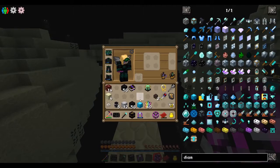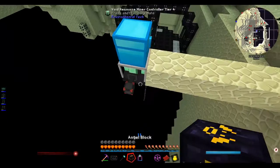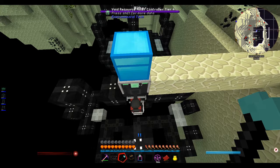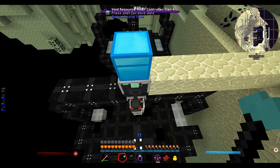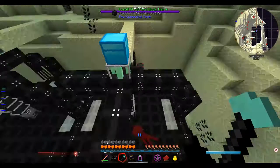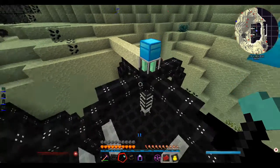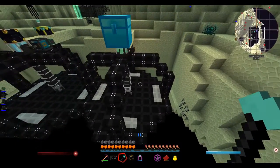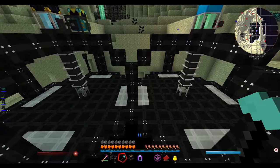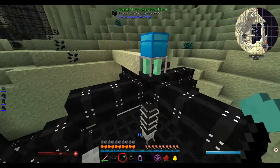First things first - diamond chest. Then we have to plop everything into existence, just like last time: holding the button down until it builds, which is really cool and awesome. Eventually it will say structure complete and we'll have the most epic of these machines. Oh my goodness - it's sharing a bar, so it's technically not counted as complete.